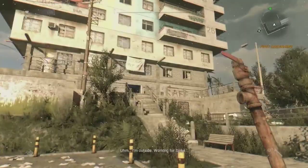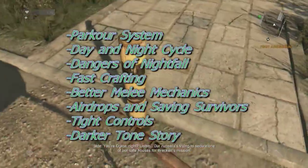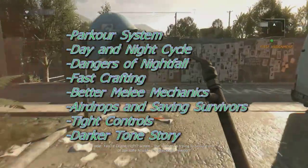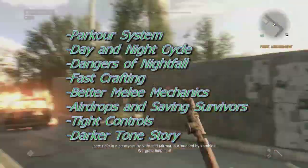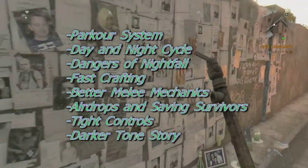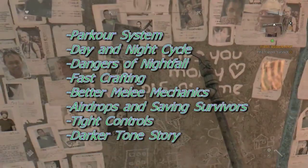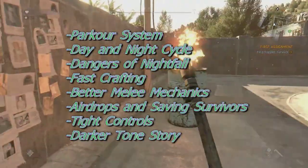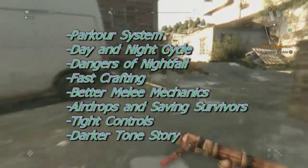First, we're going to talk about the gameplay features that show promise within Dying Light. The first point is the parkour system for navigating the open world, the day and night cycle and weather effects that dynamically change the behaviors of zombies — dangers of nightfall is actually real — a fast crafting and easy upgradable system, better melee mechanics and combat, airdrop and saving survivor missions, greater gameplay tightness and control, and a darker toned story with situational choices.